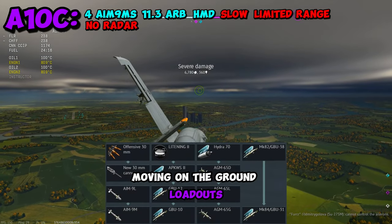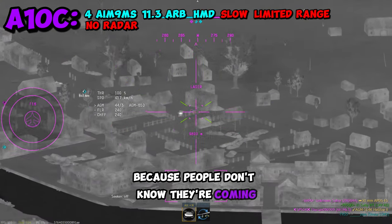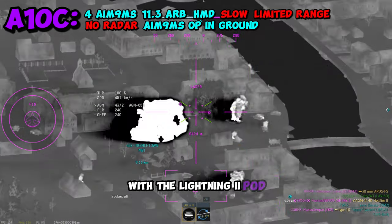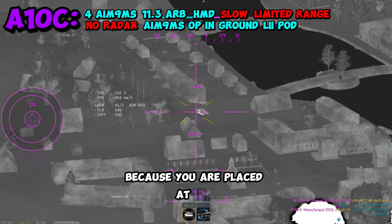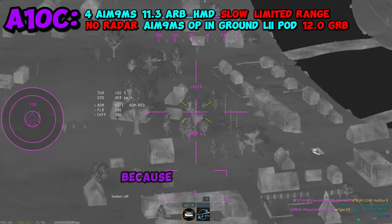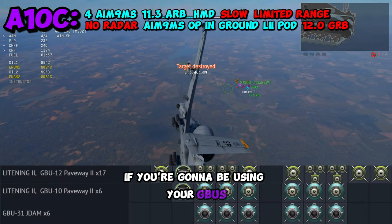Moving on to ground loadouts, make sure you take at least one AIM-9M because people don't know they're coming since they're smokeless. With the Lightning Tube pod, you get insane amounts of range with your secondary ordnance. And because you are placed at 12.0 in ground battles, you're going to need it, because any SPAA here will shred you to bits if you're using your GBUs.